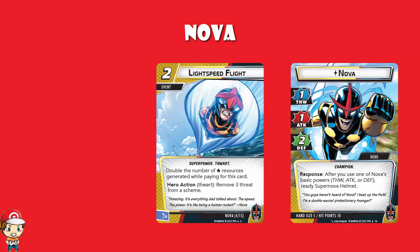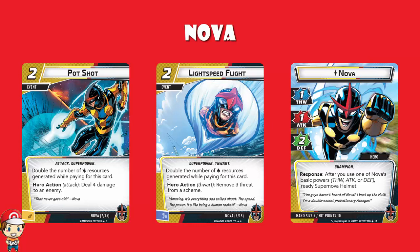We could also look at Pot Shot, a two-cost event, but if you pay for it with a wild resource it's only a one-cost event, and it deals four damage to an enemy. If you're dealing four damage for one wild resource, that's a bit nuts. This is the hook of Nova — if you can keep using these wild resources, and the helmet definitely helps, you've got a character doing a lot super cheap.